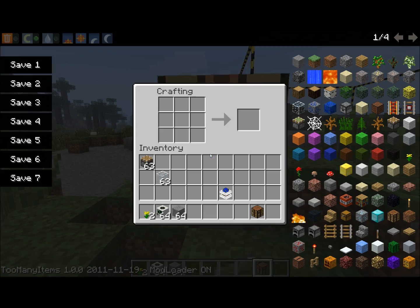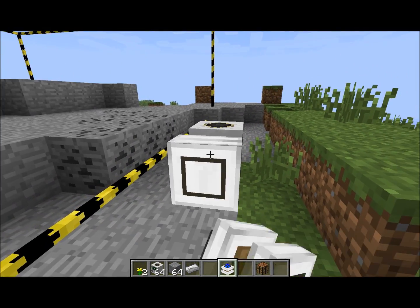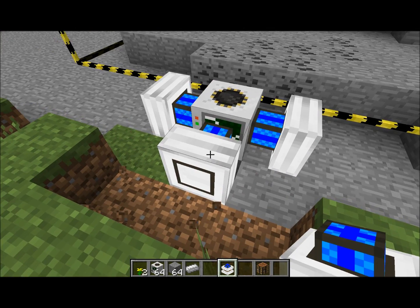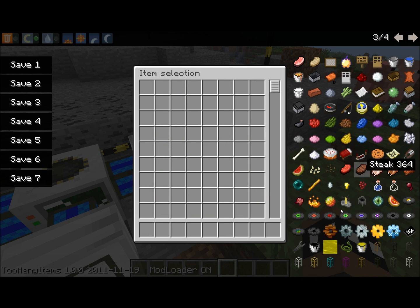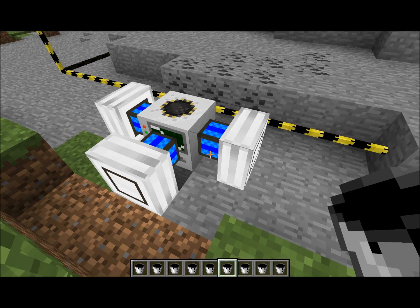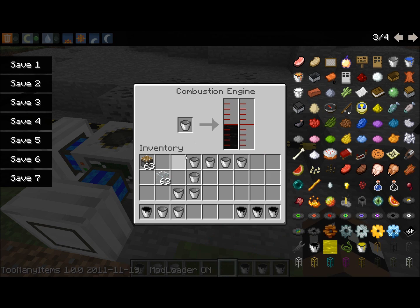So what you do with that is you put it around the quarry — putting more than one makes it go faster. Put one here, one there, and one right on the front. Now what you're going to do is put oil inside it, so we'll get some buckets of oil. I'll just do it halfway — it's not the best, but sometimes they run out of oil and they blow up, which happened to me a few times. So put some oil in and remember to check it.